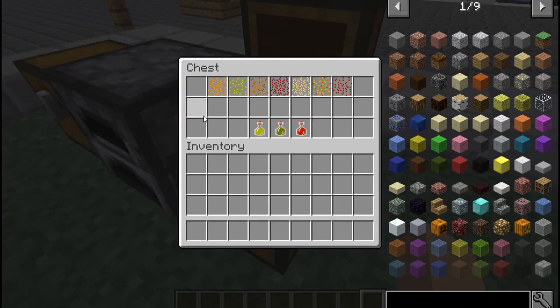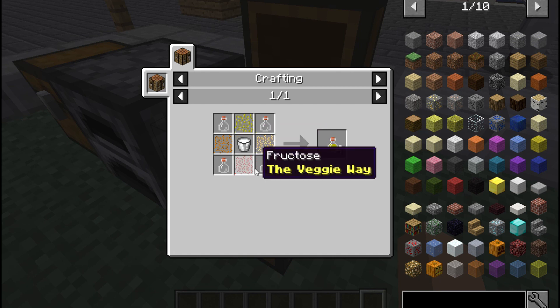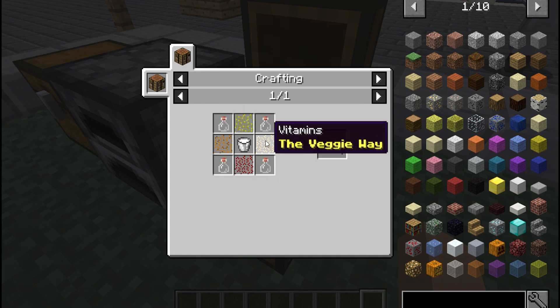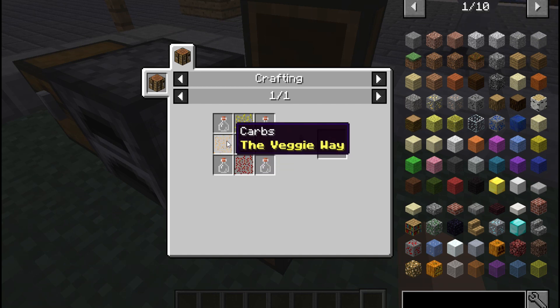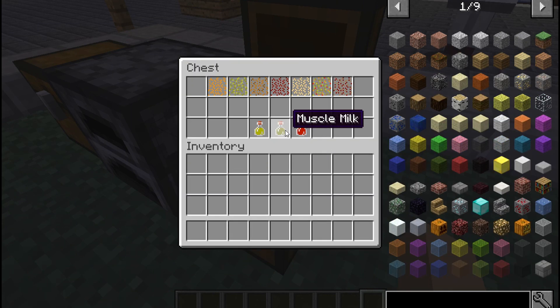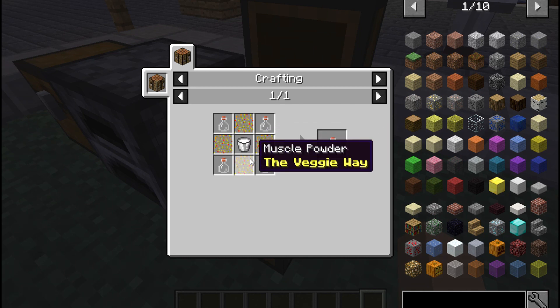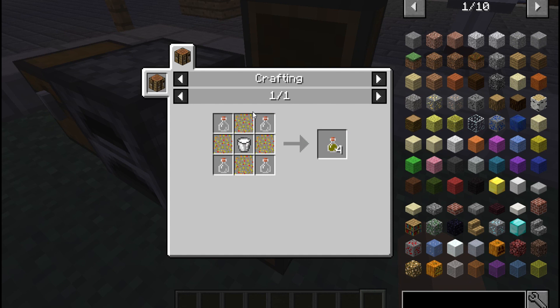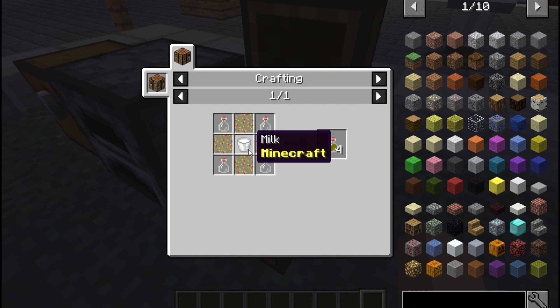To make the power shake, you need one bucket of milk, four glass bottles, one vitamin, one fructose, one carbs, and one protein — this gives you four power shakes. For muscle milk, you need four muscle powders and four glass bottles arranged around milk to get muscle milk.